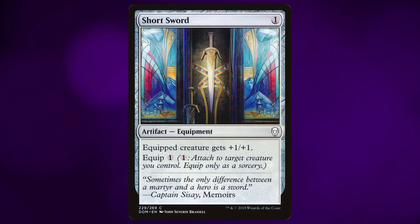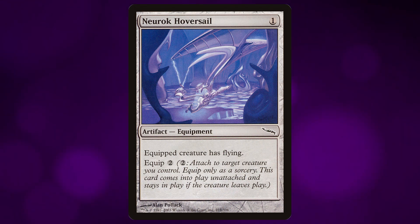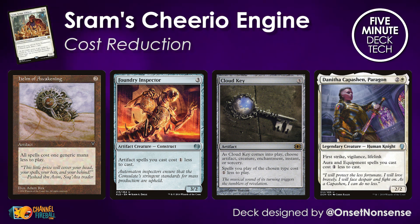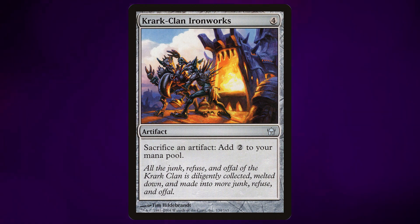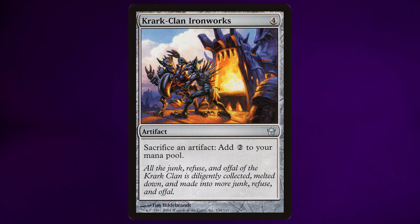All of a sudden, your short swords and your new rock hover sails are drawing cards along with your Bone Saws and Cathar's Shields. But it's not just the static ability on these cost reduction cards that's going to help us out. There's also an old Modern favorite we can port into this deck: Krark-Clan Ironworks. It means we can continue to generate mana while we're storming off with Sram, giving all of this garbage equipment another purpose — not just drawing cards, but making a bunch of mana too.